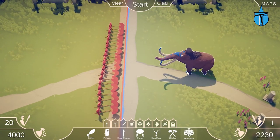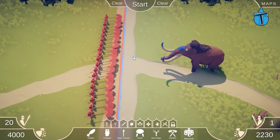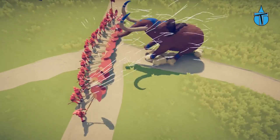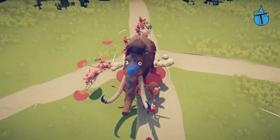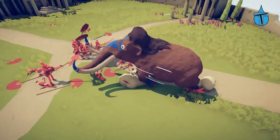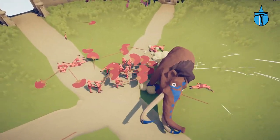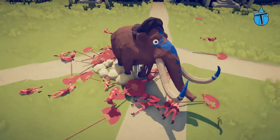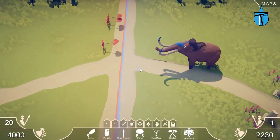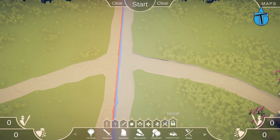They don't seem that strong overall. Let's test them against a mammoth as the final test for the Fan Bearers. They cannot do anything against the mammoth — it just walks straight through them. It would have been fun to see the mammoth get blown around. The mammoth won, so they can't take out the mammoth. Interesting unit but limited.